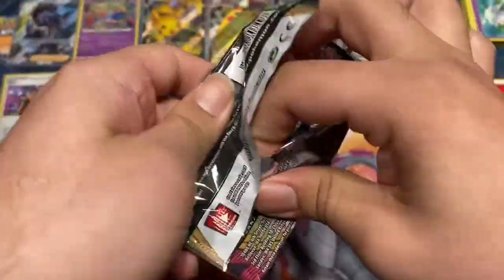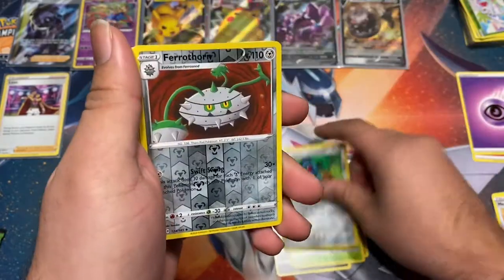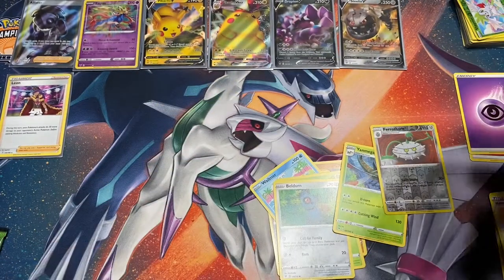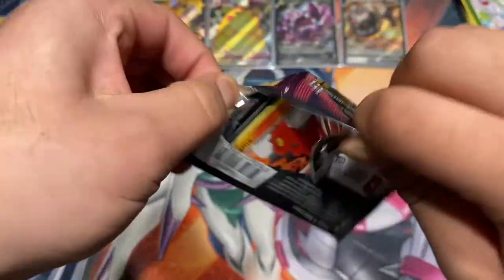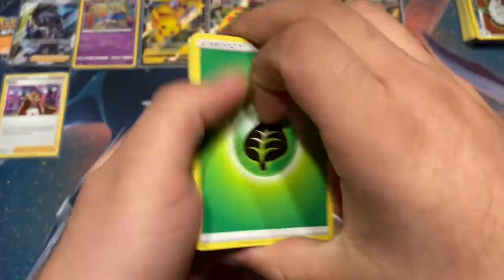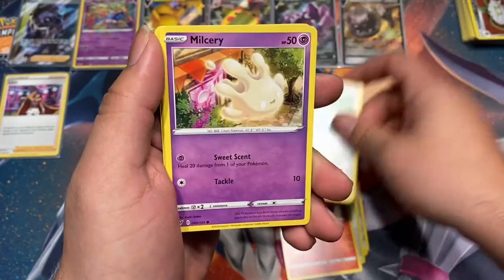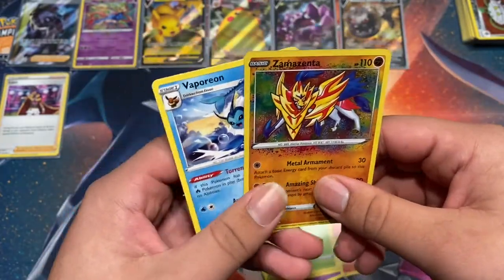Green code card. Riolu, Sandile, Wailmer, Weedle, Bellsprout, Ferrothorn, Yanmega. Dark energy, Coating Energy — you see those energies, I'll take care of that. Oh, green code card again — the luck is out. I don't know why we still have John's side of the box. Hit that like button if you think we could pull a secret rare! And — amazing rare Zama Zenta! Let's go!